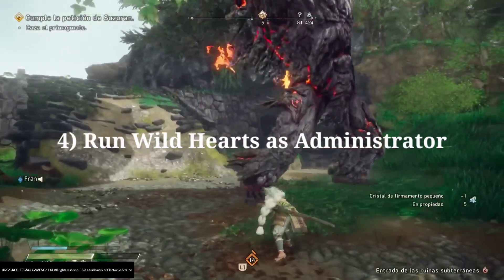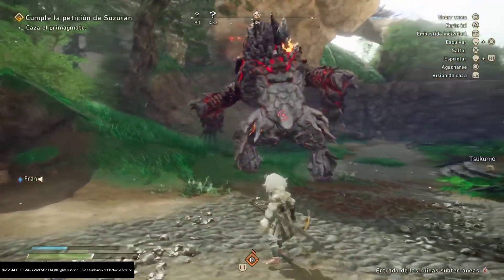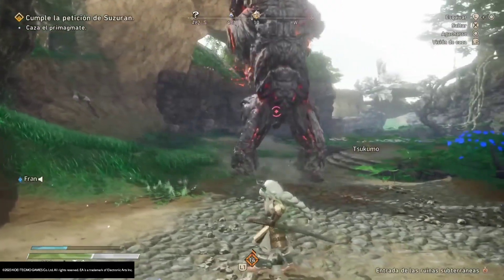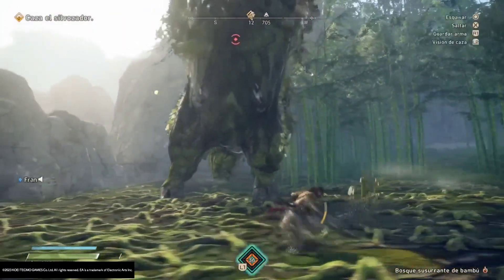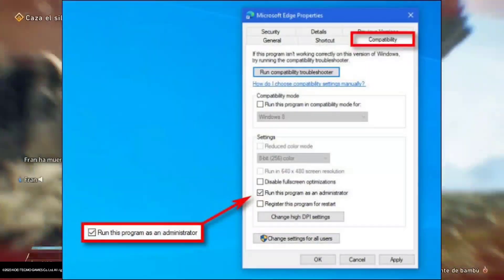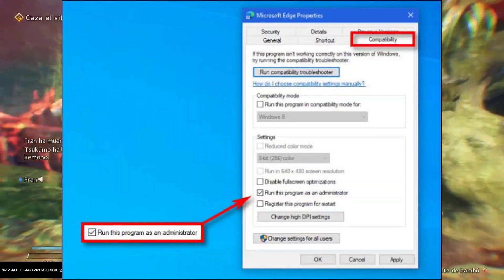4. Run Wild Hearts as Administrator. Some programs just run more reliably when launched as Administrator, and Wild Hearts may benefit from it as well. Find the Wild Hearts game directory, right-click the Wild Hearts application and click Properties, click the Compatibility tab, then check the Run This Program as an Administrator box.